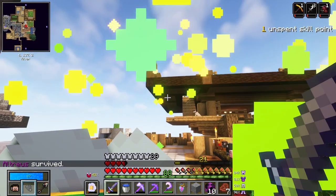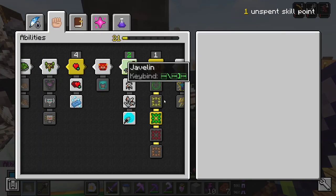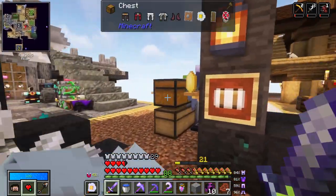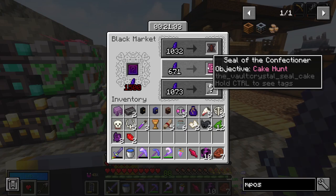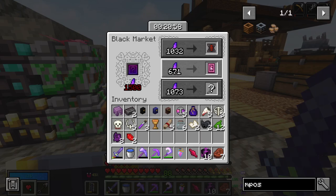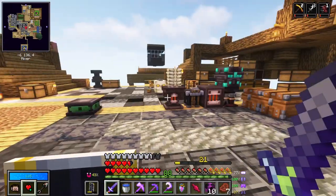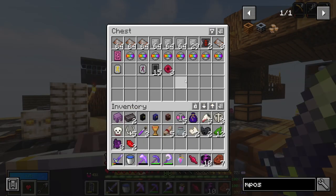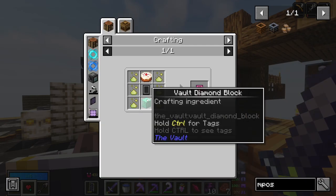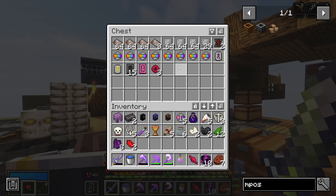Level 21! With that last extra skill point I'm actually going to put a point in haste because I'm still struggling with spawners. Deal of the confectioner objective - cake hunt! First of all we can afford it. Second of all we haven't looked at cake hunt yet - it's a vault type that you can only get by applying a seal for it. The recipe is not too bad.